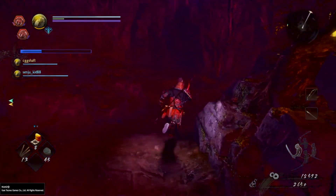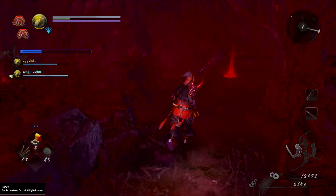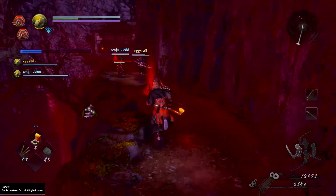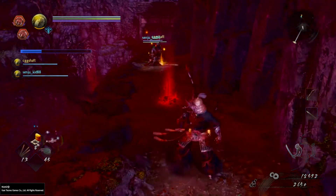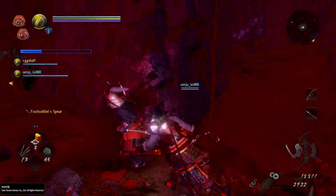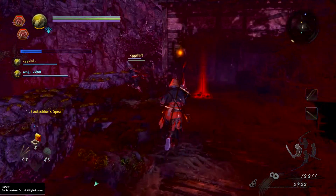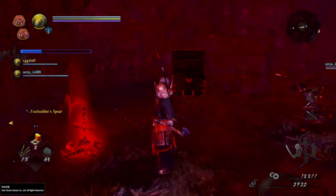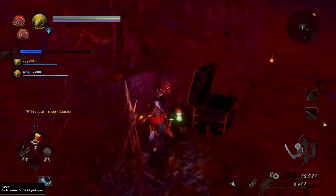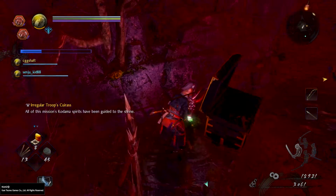For the last one — I told you this was going to be a quick one — run towards a long cliff with a house at the end of it. After defeating the enemies on the cliff, run all the way to the house where you will see a black chest in front of it. Look behind that chest and there is your last Kodama.